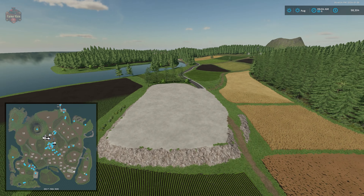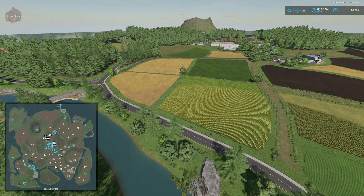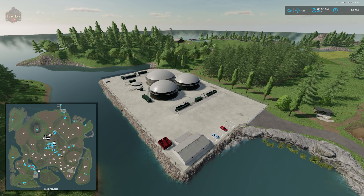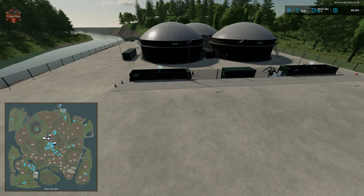Here we have the BGA. If you buy the biogas plant, you can sell parts of it but not the entirety. You can sell the triggers, and if you do, the BGA bunkers and all the triggers will go away, but the rest of the facility will remain.